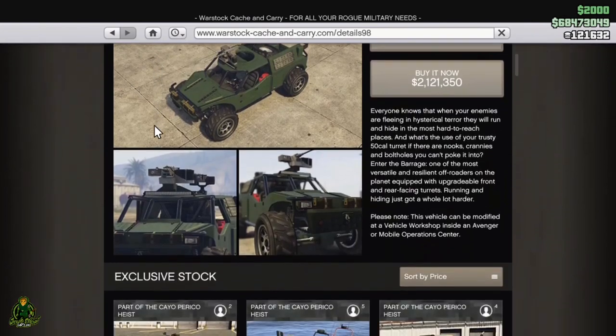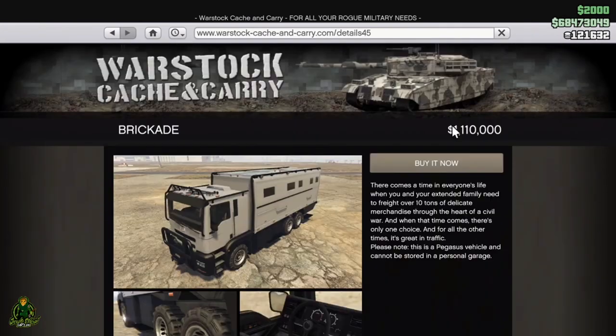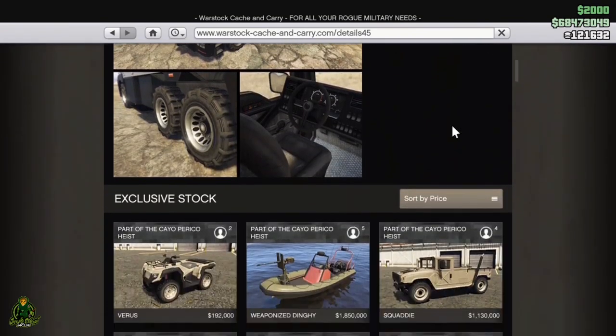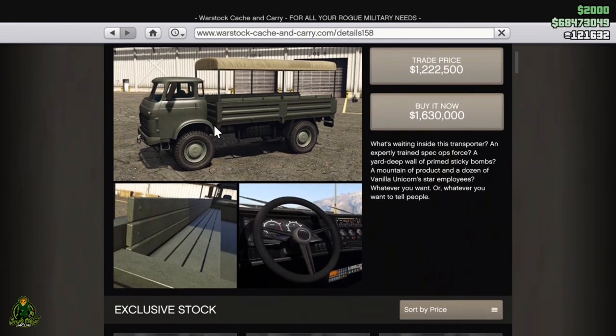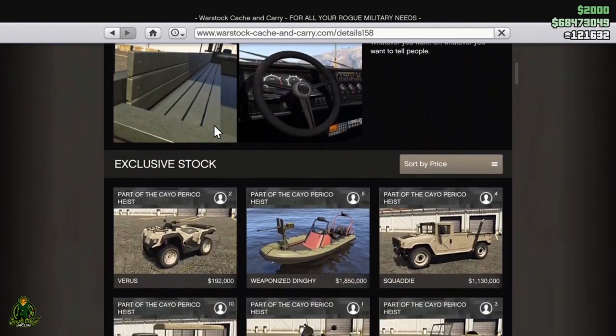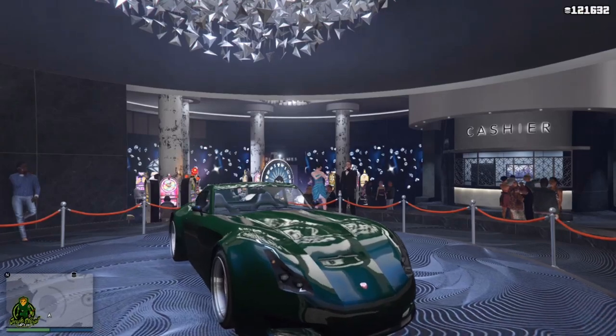If you are a Prime Gaming Rewards member, you get 80% off the Barrage, 80% off the Brickade, 35% off the Vitor, a free Kosatka Sonar Station, and GTA $200,000 cash.